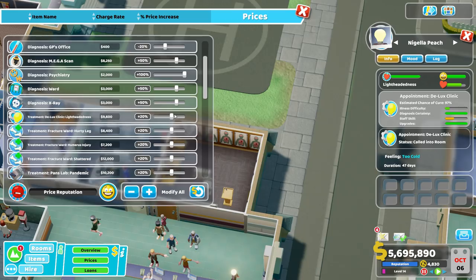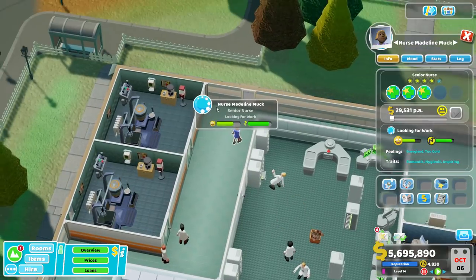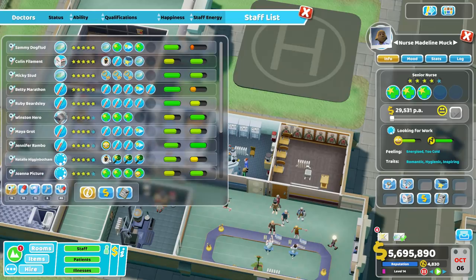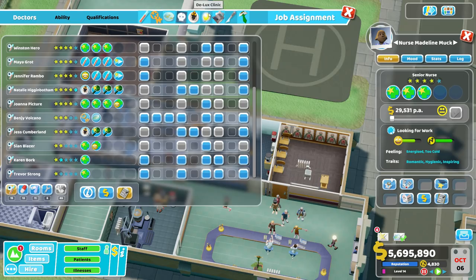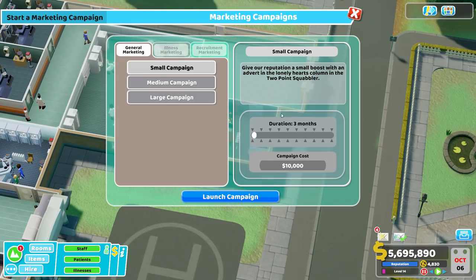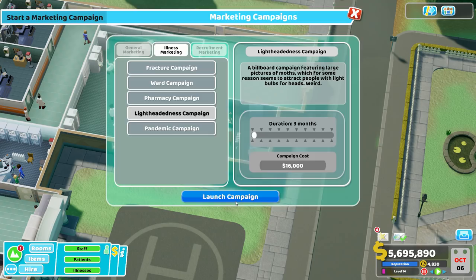Contrary to my general advice on pricing, we're actually going to crank the lightheadedness cure price up to 50%, because we've gone ahead and trained some of our treatment staff who are set up to work specifically only in the lightheadedness clinic, and specifically set to have the bedside manner skill. So if you know you're going to be overcharging patients and you know you're going to get a lot of people through, you can milk a lot of money from that by making sure the staff working there are not only good at treatment but also have bedside manner.